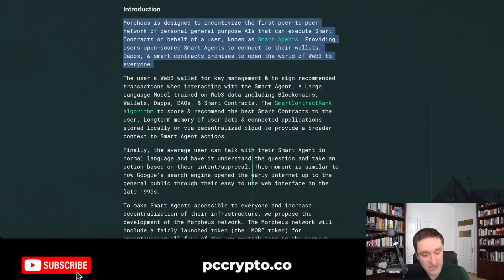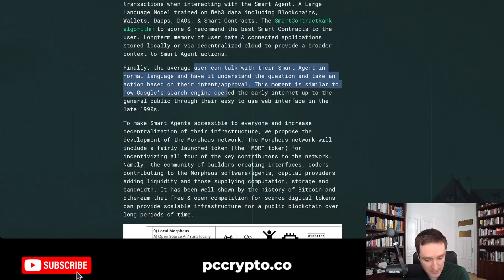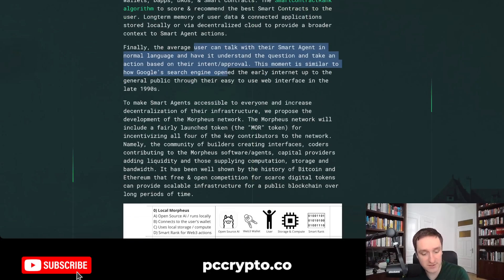If you know ChatGPT, imagine ChatGPT connected to any kind of blockchain and being able to do anything for you — you just write in natural language whatever you want. That's pretty cool and this is what they're trying to build with smart agents, taking smart contracts to the next level. The average user can talk with a smart agent in normal language, it understands the question and takes an action based on that — after approval, of course.